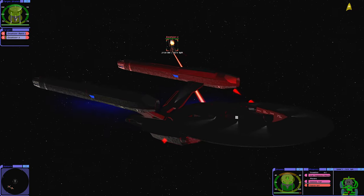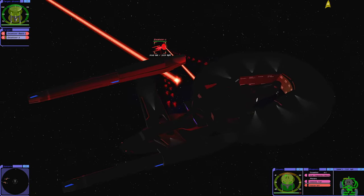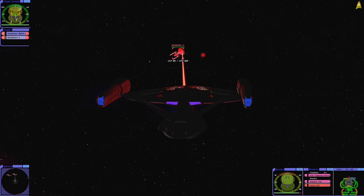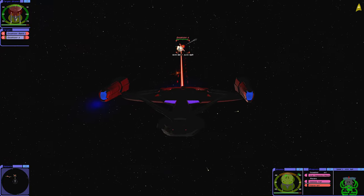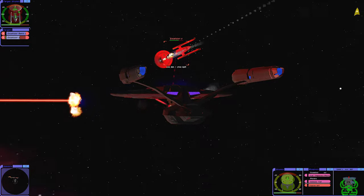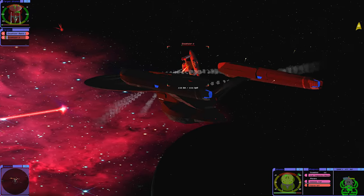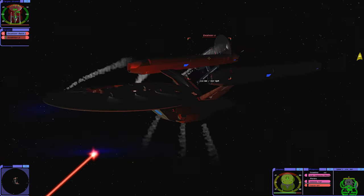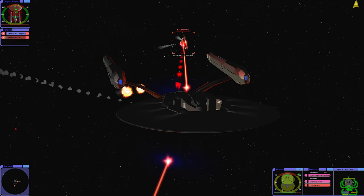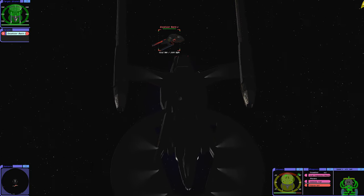Let's go after the Excelsior now. Draining shields. Slow down a bit so we can swing around. Fire everything we can at it. Come on! Okay, we got the Excelsior. Excelsior is gone. All we have left is the Enterprise B.